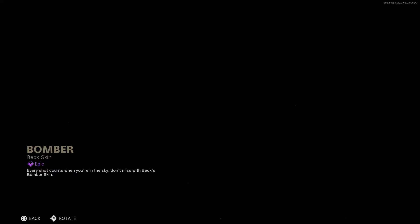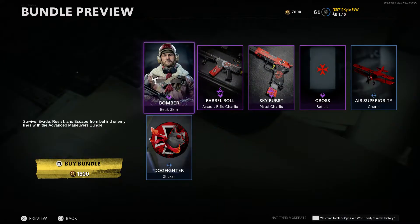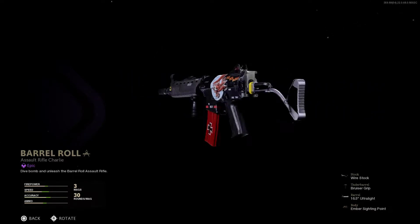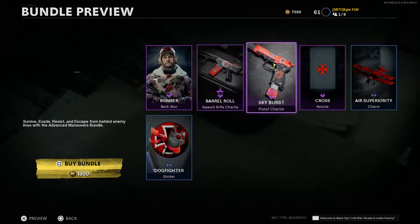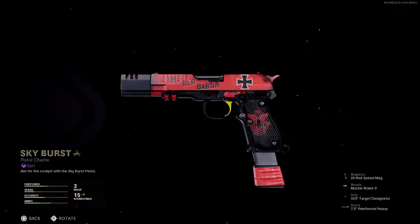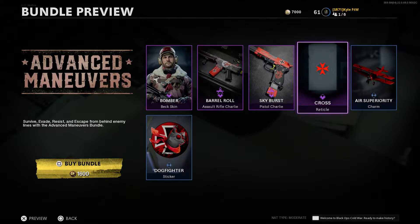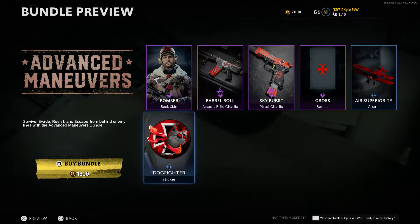This bundle consists of a Bomber Beck skin, which looks pretty cool. Then we have the Barrel Roll blueprint for the Krig, which is pretty awesome. It also comes with the Skyburst Pistol Charlie — the Diamanti — and then the Cross Reticle, the Air Superiority charm which is a plane, and finally a Dogfight sticker, which I personally wish was an emblem.